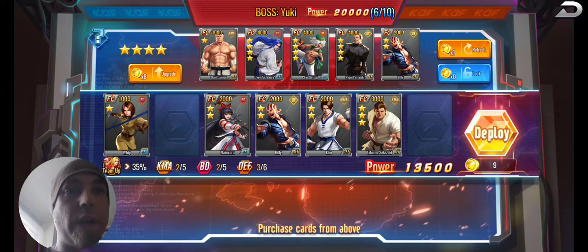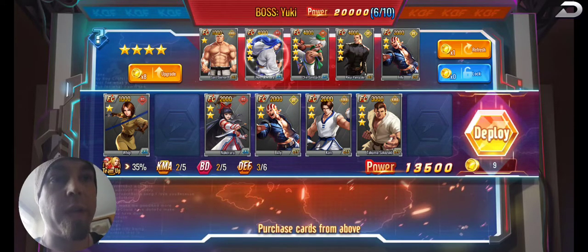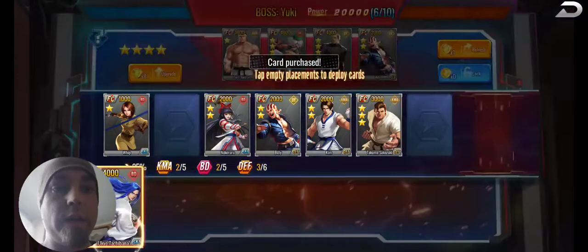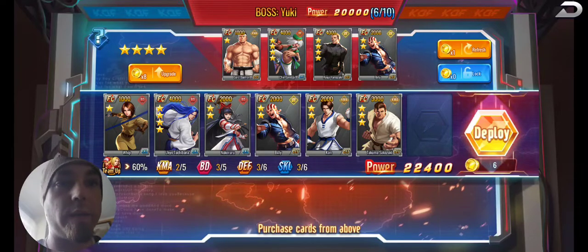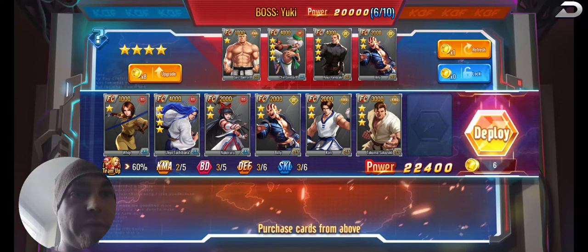There's the card selection I want to see. I'm already above 20,000 with six coins left. I should probably get some four-star cards going — Blood Drainer, Blood Drainer, Blood Drainer, Burning Fire.